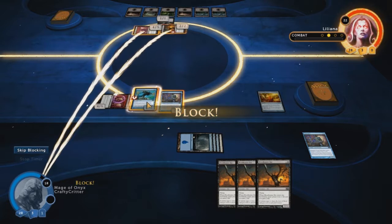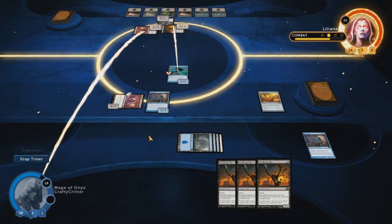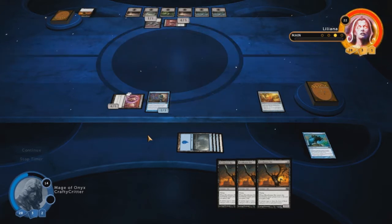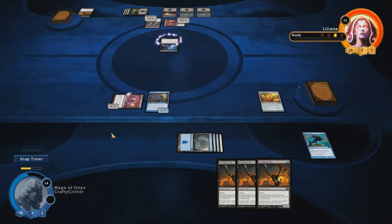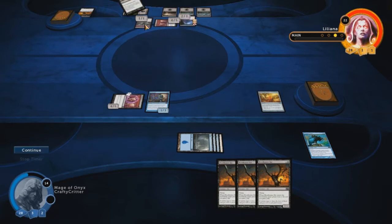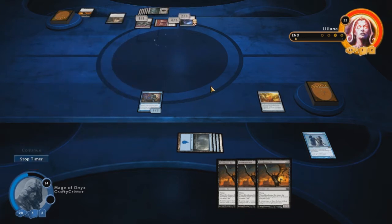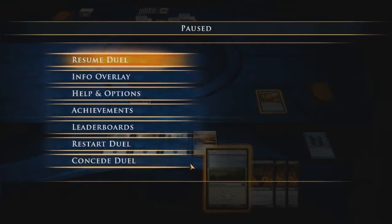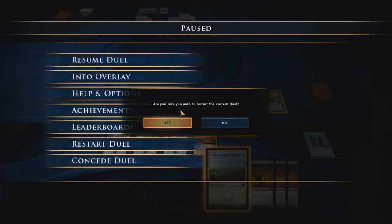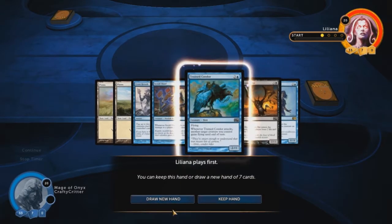She's probably got some sort of combat trick up her sleeve, but I'm going to try to block anyway. Good, that's a good trade. This is why I hate Sealed. This is why I hate facing these decks in Sealed — because of this crap right here. It's not fair. I'm going to restart, because that's just bullshit right there.